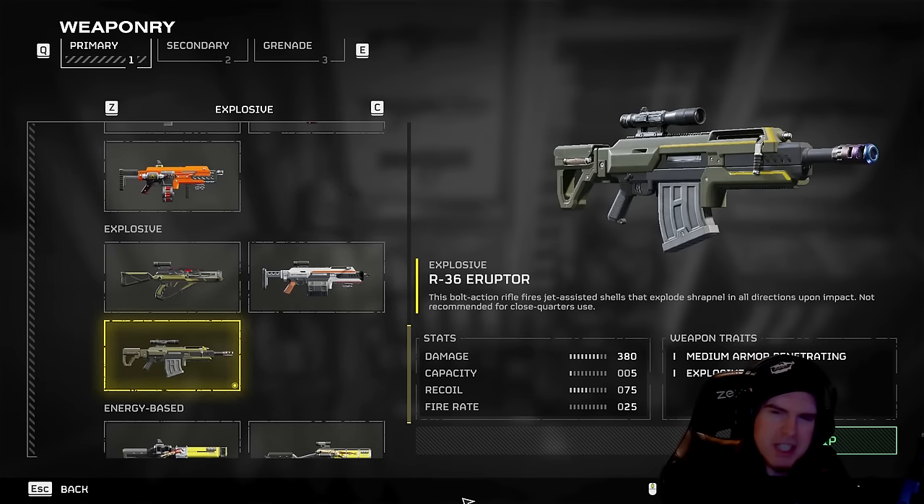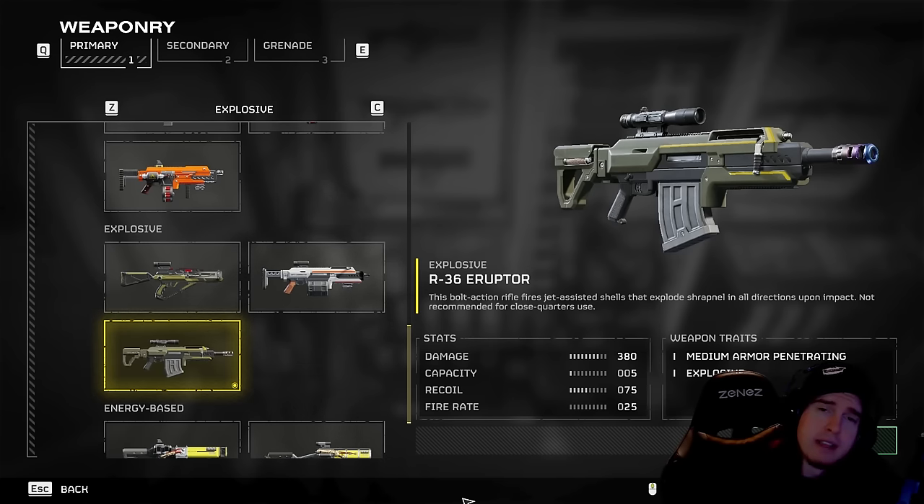What's going on, YouTube? We're back at it for another video, and today we've got the best Eruptor loadout for facing off with the automatons. Now, there's more than a few things that we need to cover, so let's get straight into it. Starting off, talking about the most overpowered weapon facing off with every other primary inside of Helldivers 2 right now — the Eruptor.